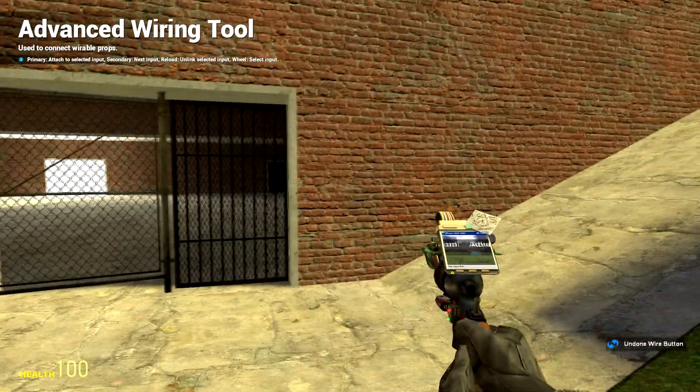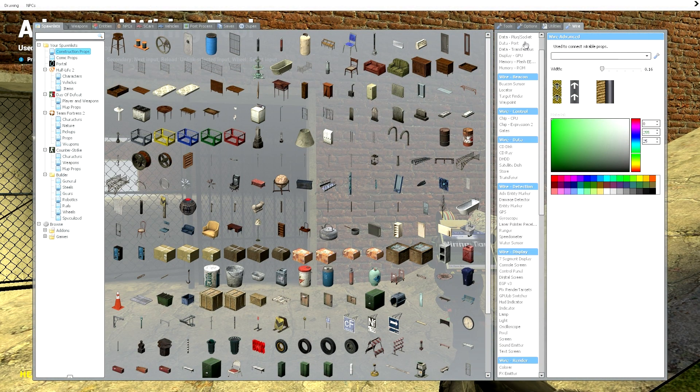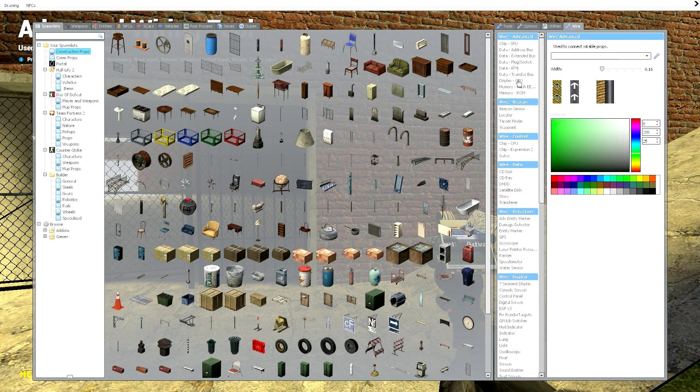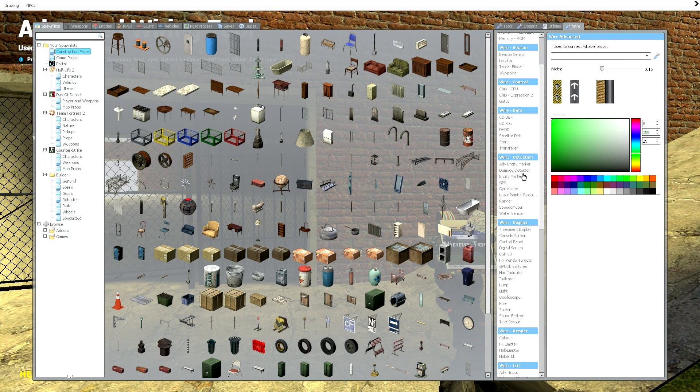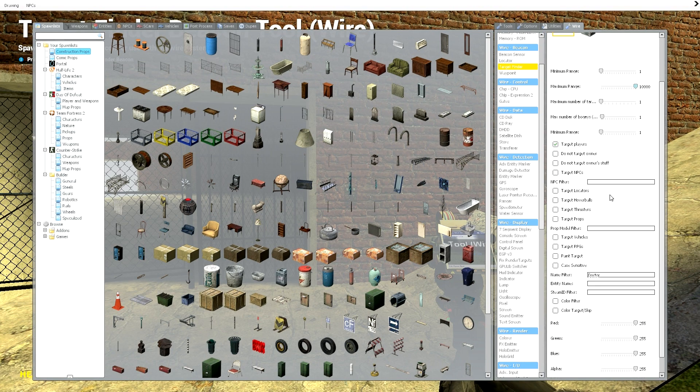So we're going to improve this. Go ahead and delete your button. You're going to want to find the Target Finder. Go ahead and turn the max range all the way up to max, and copy my settings — I'll read them out as well.